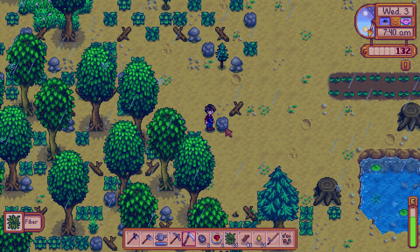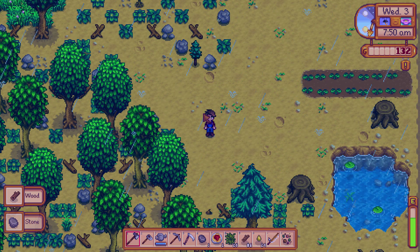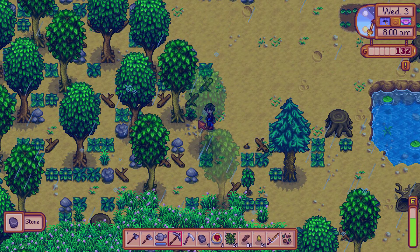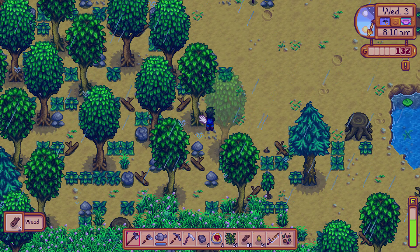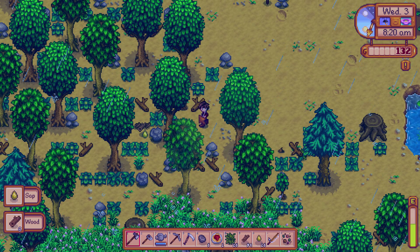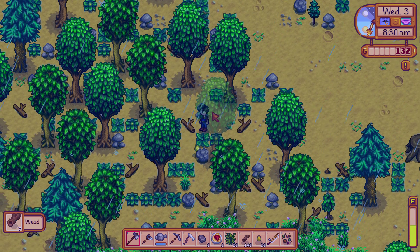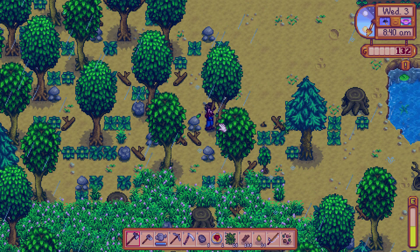I don't want to spend too much energy because look at my energy already — it goes down so fast. But I did get some wood; I have 86 wood. I think I need 300 to get that bridge unlocked. So let's chop down a couple more of these trees. With each swing it goes down quite a bit. Let's do one more tree and then we're going to be done with clearing for today because this thing really drains me.